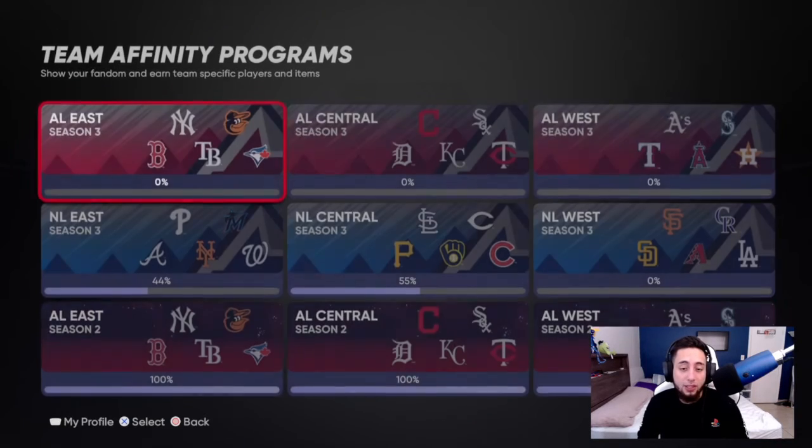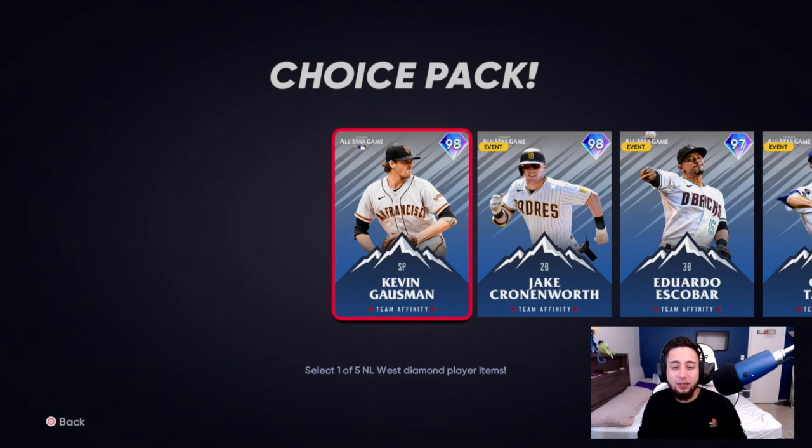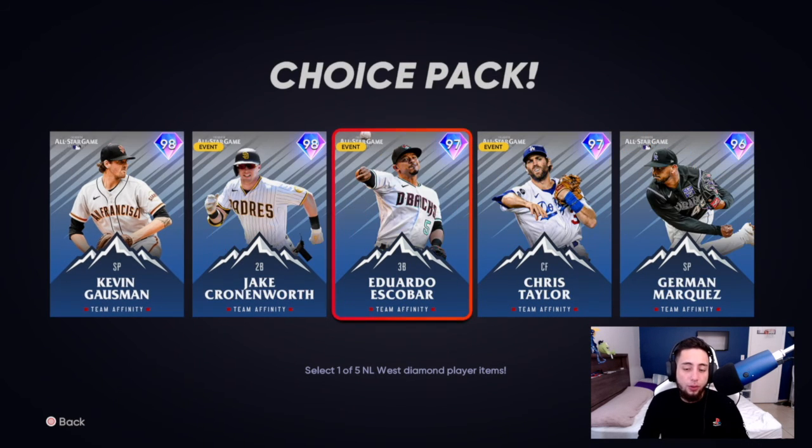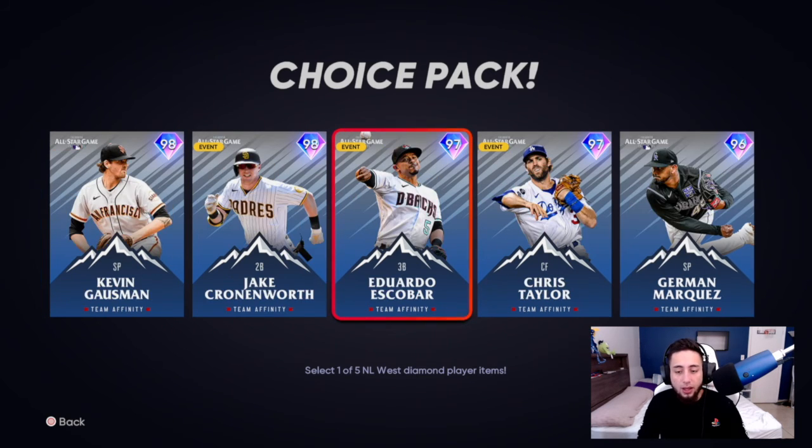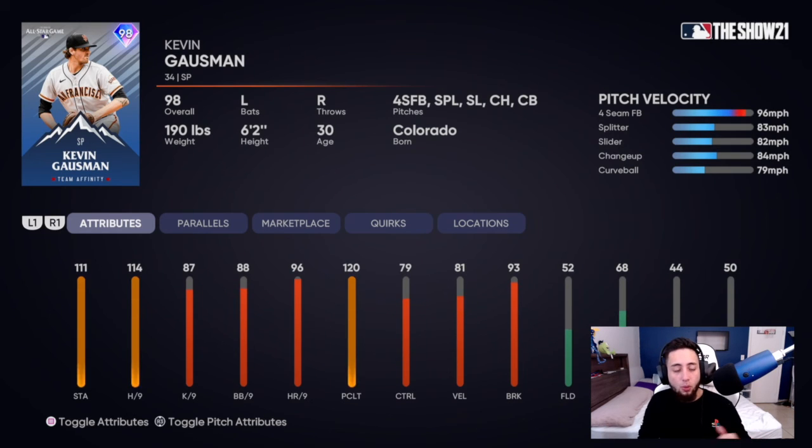Last division — the NL West. We've got Kevin Gausman, Jake Cronenworth, Eduardo Escobar, Chris Taylor, and German Marquez. Kevin Gausman has 111 stamina, 114 hits per nine, 96 home runs per nine, 81 velocity, 93 break. Fastball, splitter, slider, changeup, and curve — no sinker but pretty good pitches. He doesn't throw that hard so the fastball won't be as effective. Decent card but not all that, though the hits per nine makes up for it a little.